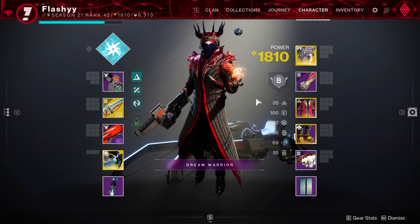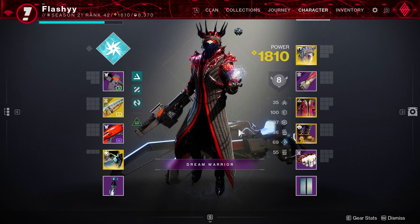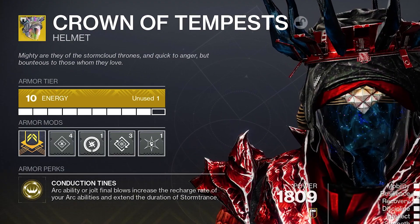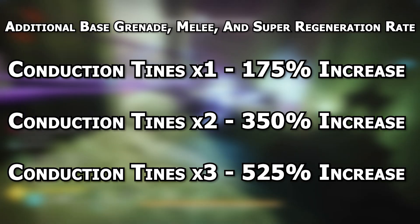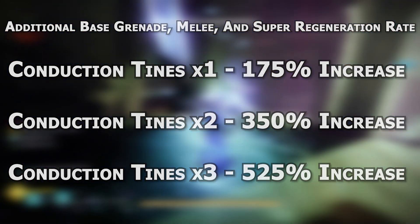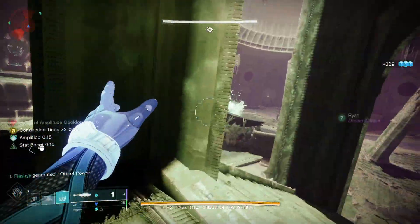This is why I love the build — when looking at stats, you really don't need anything except 100 Resilience, which I'd always recommend on any build. If you don't have the best armor stats for your Warlock, don't worry about it. That's because of our exotic armor piece, Crown of Tempest. With its perk, arc ability or jolt final blows increase the recharge rate of your arc abilities and extend the duration of Storm Trance. This buff stacks up to three times, and at max stacks you're getting over 500 additional base grenade, melee, and super regeneration rate.